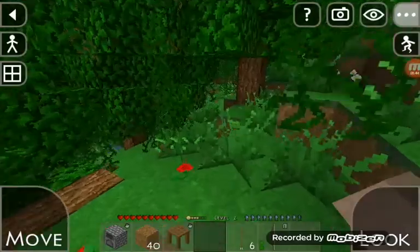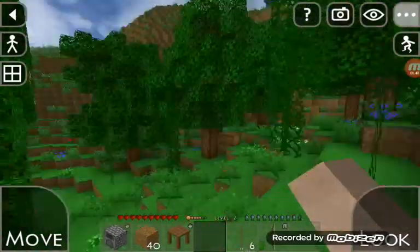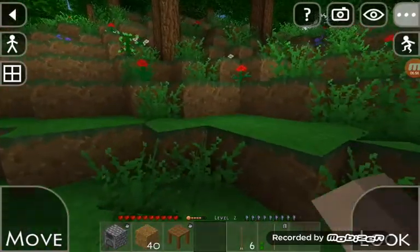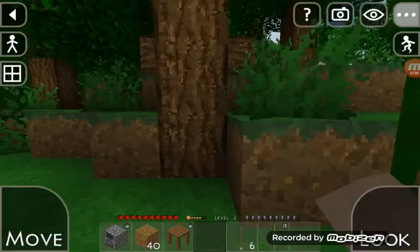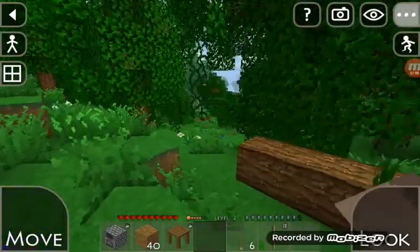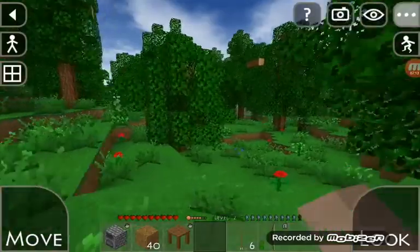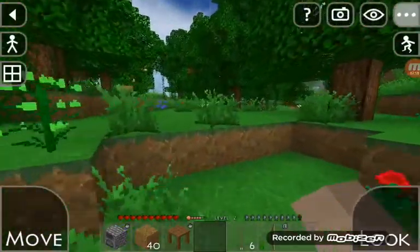If I have to go underground again I'm not gonna be too happy. I don't think I remember where my shelter is — I don't even know where I'm going. I wish I had a map or something to help me remember where it was. Let's go this way and see.